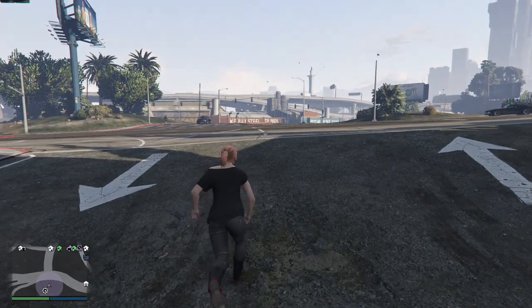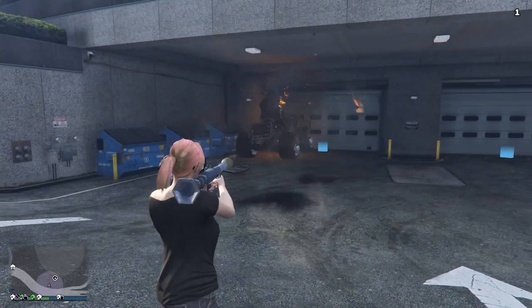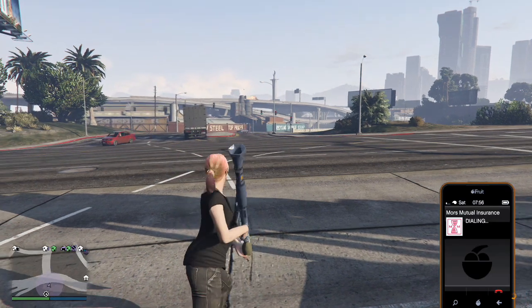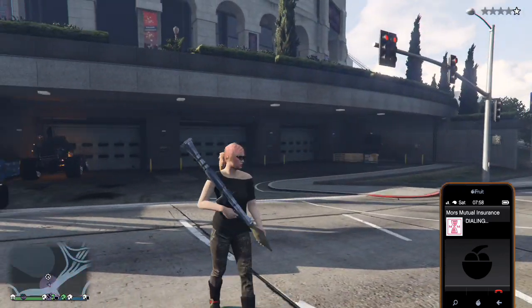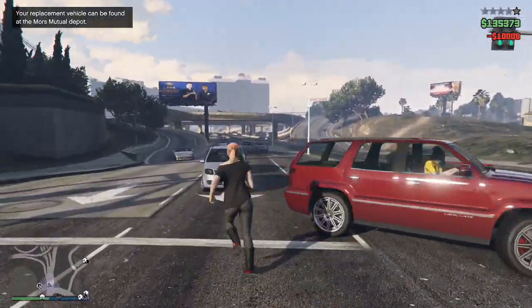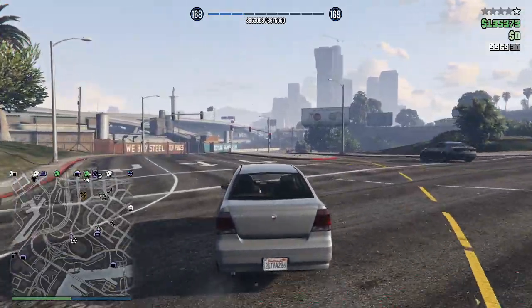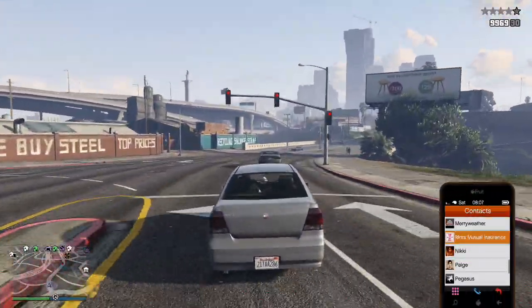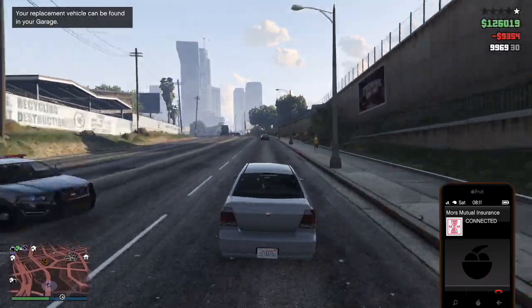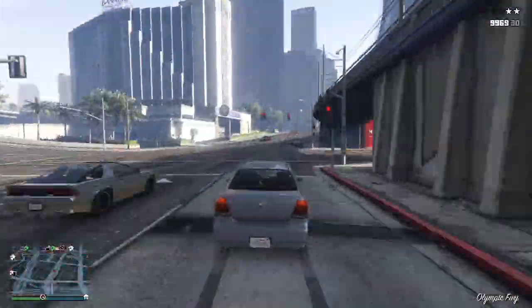Once you drive your Sasquatch, or whatever vehicle you chose, outside, you have to blow that up as well. Now you can call your insurance and recover your MK2 — it will now be at Mors Mutual Insurance. Whilst you're on your way there, call Mors Mutual Insurance again and this time recover your arena vehicle that you just blew up. Both vehicles are now recovered, but the MK2 is outside on the street next to the Mors Mutual building.